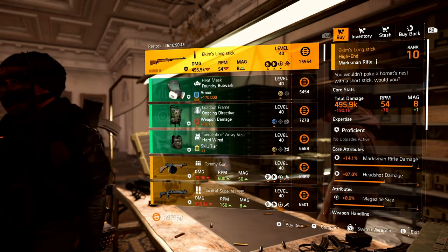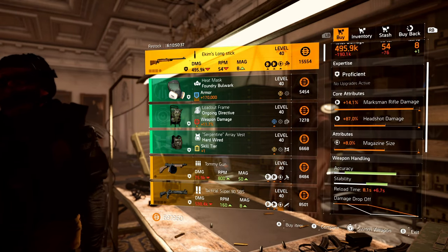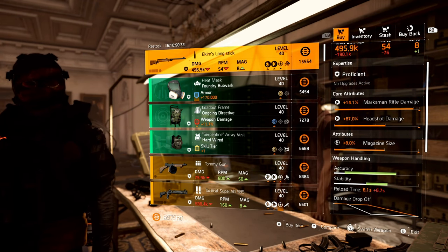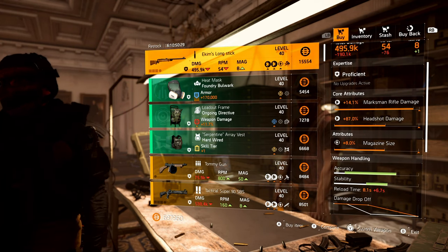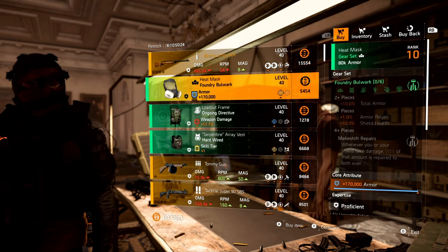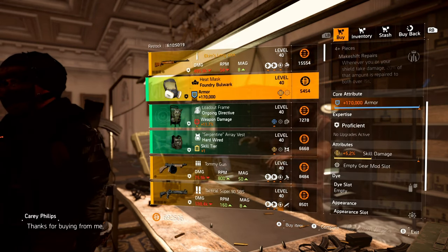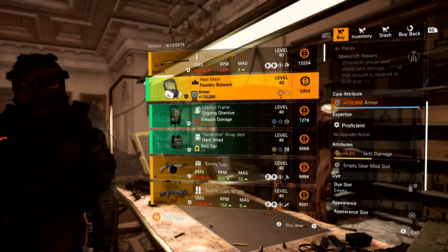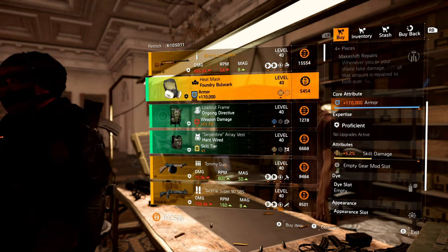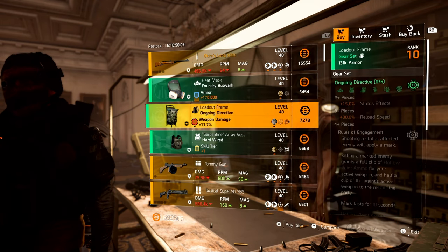Starting with Ekum's Longstick - this is the named Marksman Rifle with Perfect Ranger, comes with Magazine Size. That's a really good Marksman Rifle roll. What I would do is pick it up and re-roll that Magazine Size for either Damage to Targets Out of Cover or Armor Damage. Then we have a Foundry Mask with max Armor. Pick this one up - you can re-roll that Skill Damage for whatever attribute you want, and it'll automatically be fully maxed out. Great for whatever Foundry build you want.